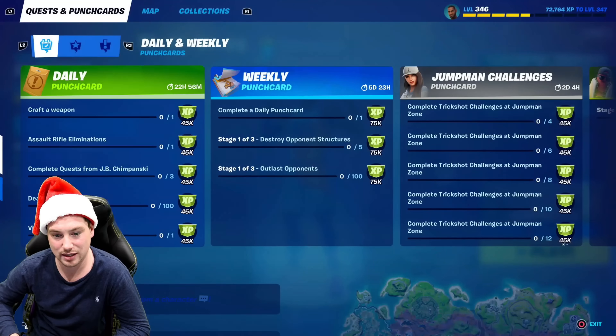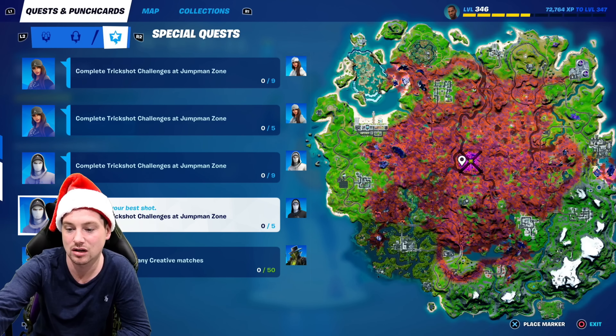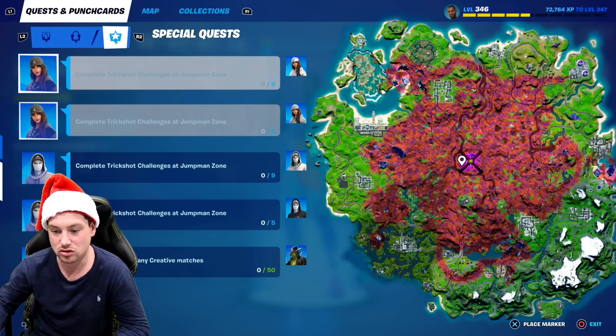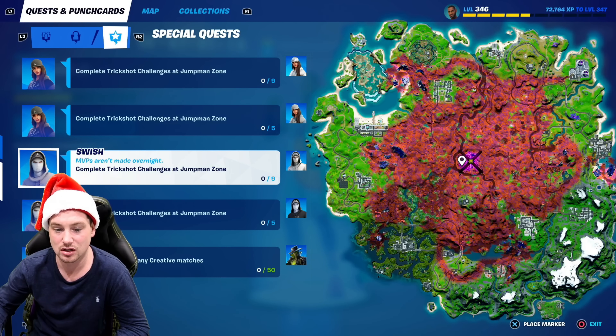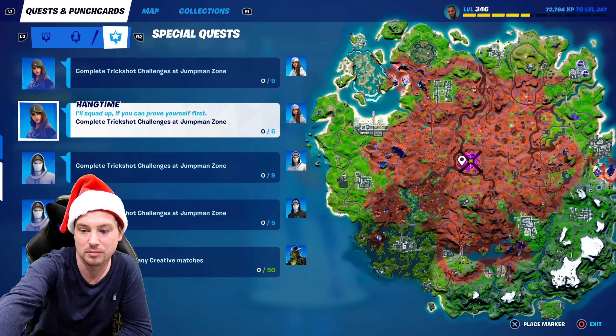...and go across to Special Quests, you'll see right there that I need to complete trick shop challenges at Jump Man Zone to unlock the four free styles. You're going to get two extra styles for Swish — a silver and a black — and then for Hand Time you're going to need to complete five challenges to unlock the blue style at Jump Man Zone.